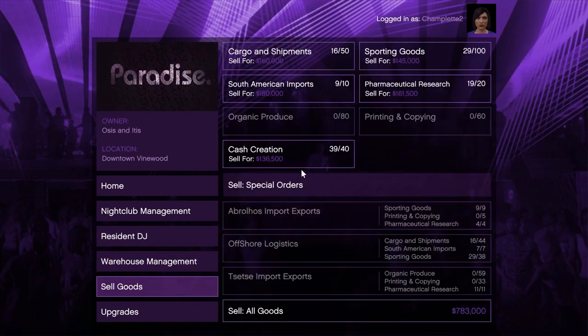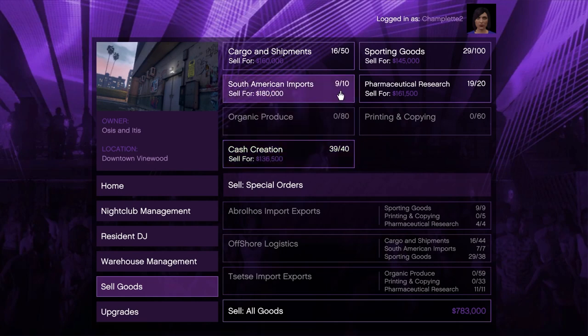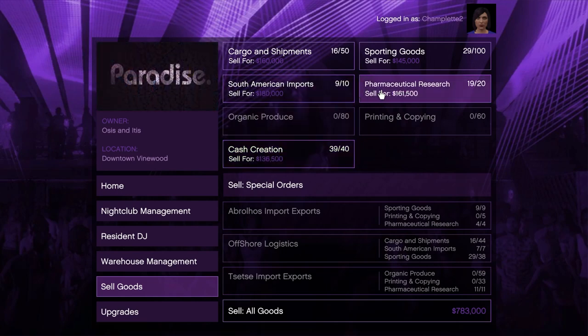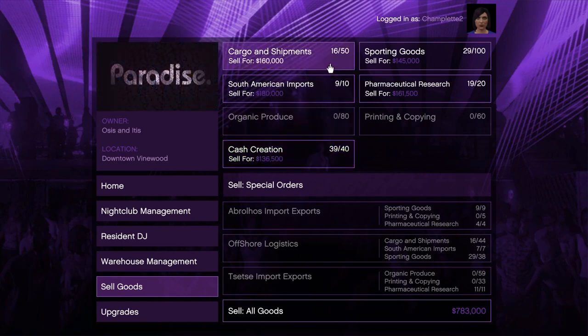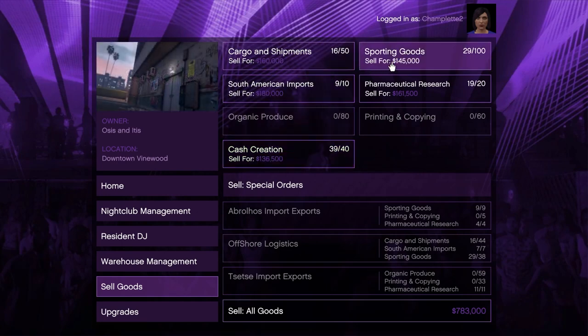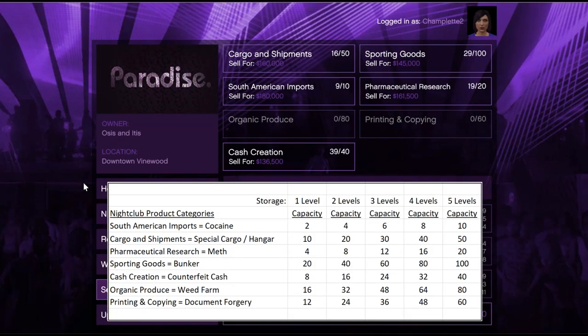To prevent this from happening again in the future, you just need to make your nightclub warehouse sale before any of your products fill up to capacity, based on how much storage you have. Go to the Sell Goods page and look at the count of the crates for each product and the maximum number of spaces that you have. If you have five levels of storage like I do, these numbers will look familiar, but your numbers will be lower if you have fewer levels of storage. Just be sure to sell before any of these products are totally full, and your technicians will never have any reason to stop accruing products.